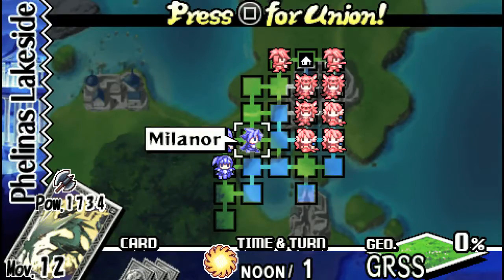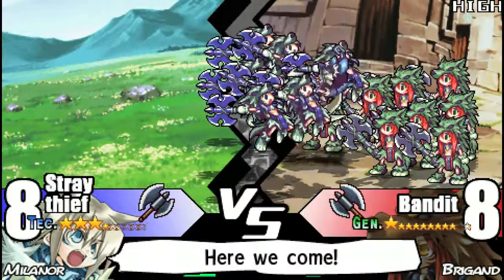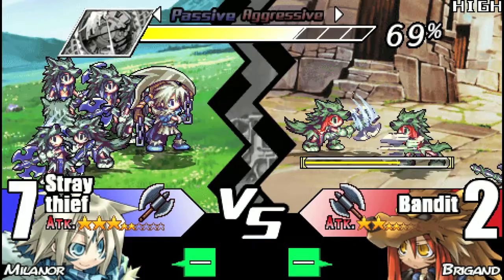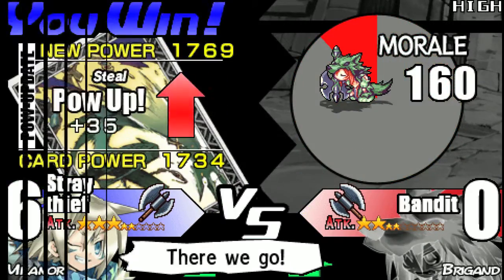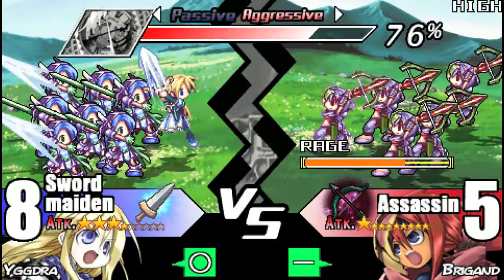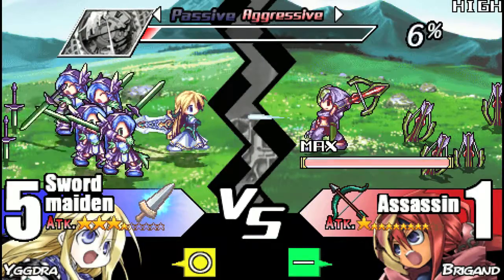First order of business, we're gonna use Steel and move Milenor up here. Our main goal for this one is to take out the two assassins — the bow users. Obviously it's nice if we can win against the bandits, but we're gonna win against them no matter what; we're not gonna be able to one-shot them unless we crit them. For the assassins, we just wanna make sure we take those out. And since they're on grass, there's no Geo bonus affecting them, so they will take full damage.